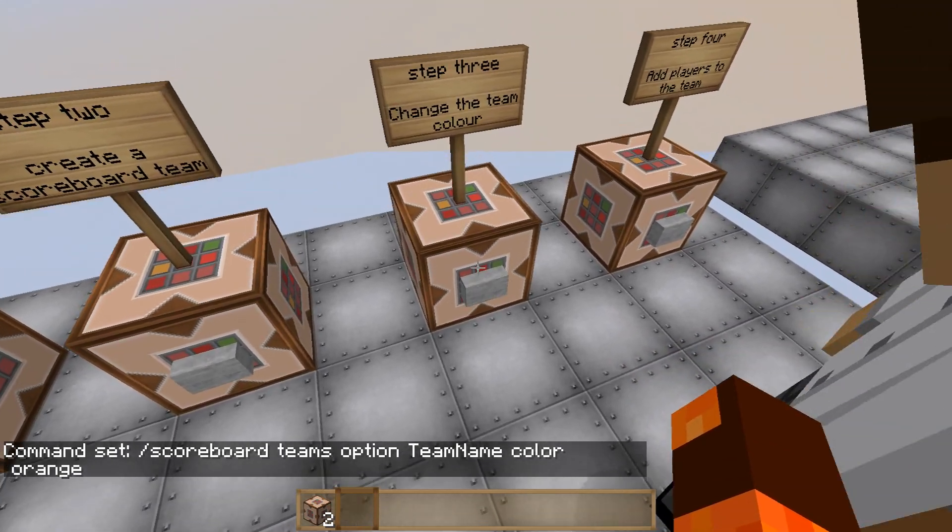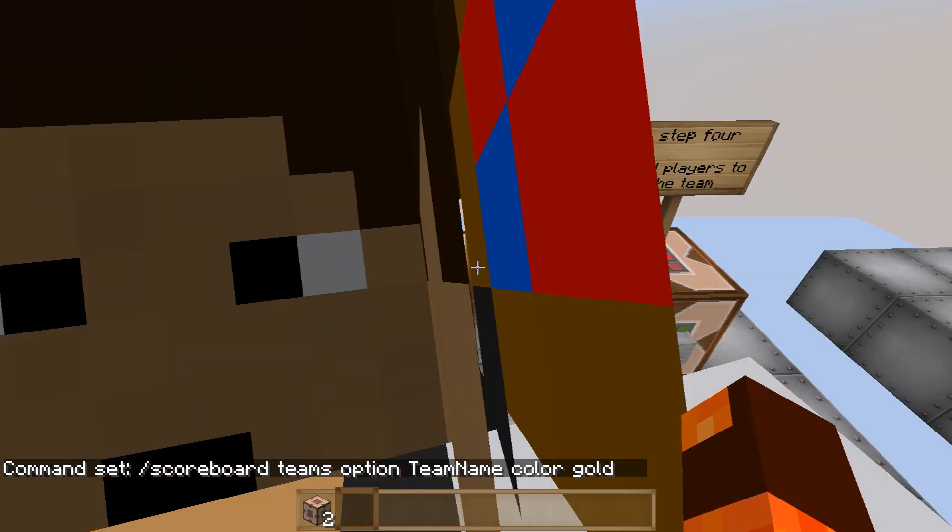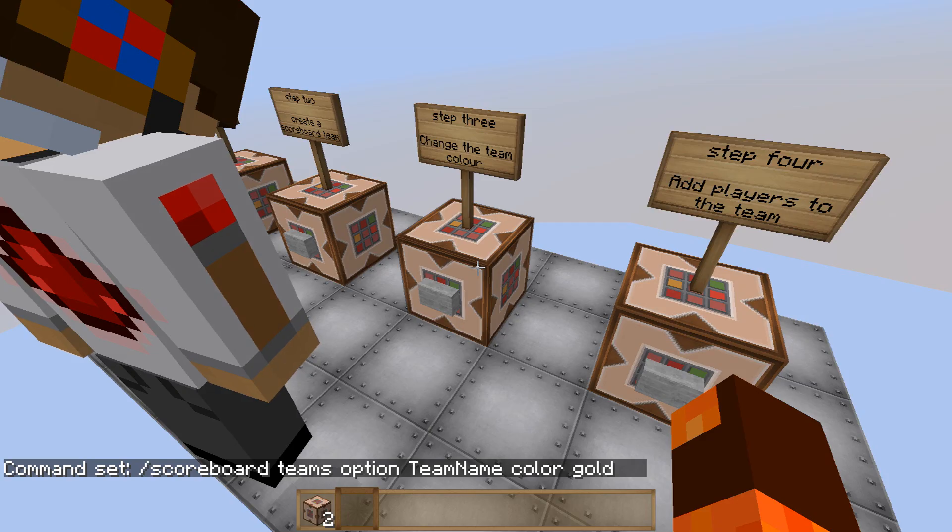Orange isn't actually a colour on there. Let me tell you the colours available. There is: black, dark blue, dark green, dark aqua, dark red, dark purple, gold, grey, dark grey, blue, green, aqua, red, light purple, yellow, and white, and reset. Gold is the orange.